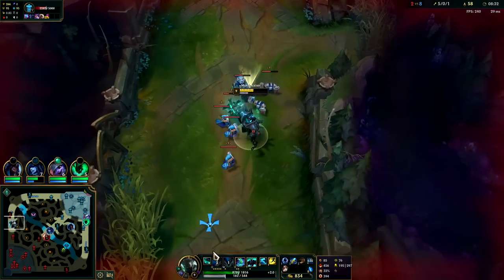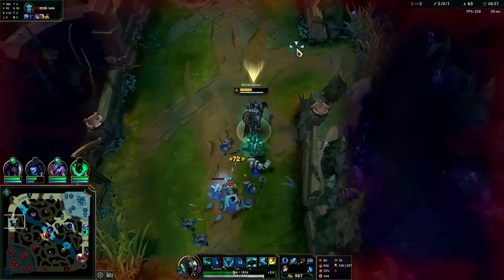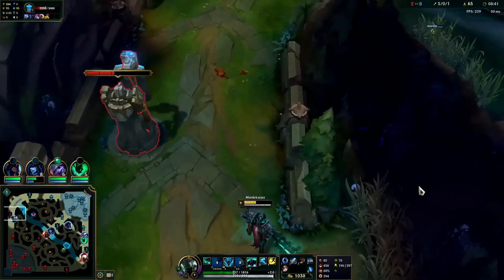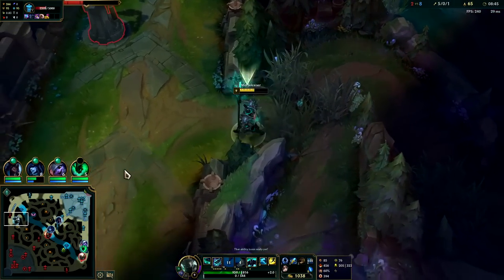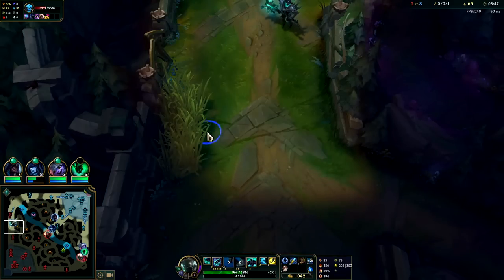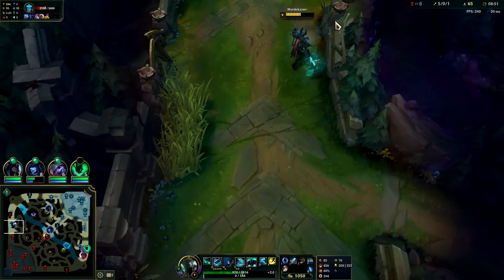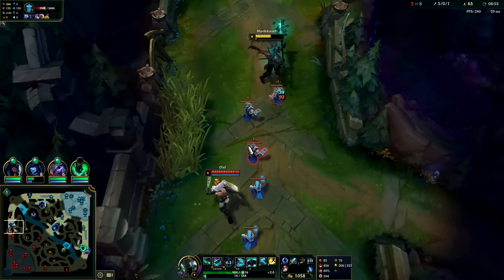The most annoying thing is having to deal with ranged champs — with ranged champs, it's hard to get on top of them in the first place. But against a Kane or Olaf, if they can hit us, we can hit them. Plus I already outrange them with my abilities. I do have R and he doesn't have his R, so we should be able to solo him, especially if I can get my W up off the minions. If we can fight him in the minions, that would be ideal.